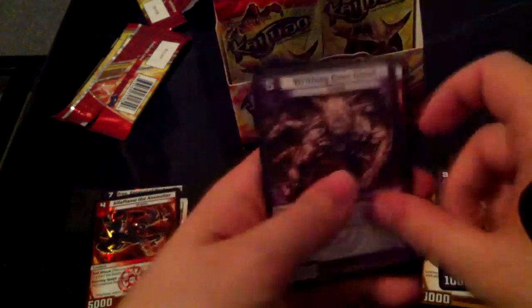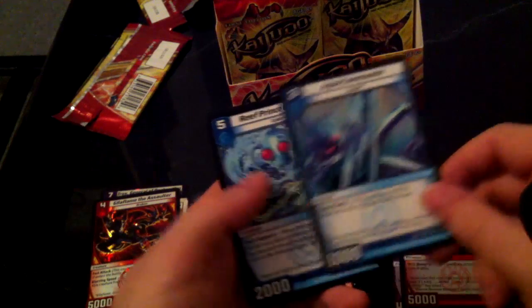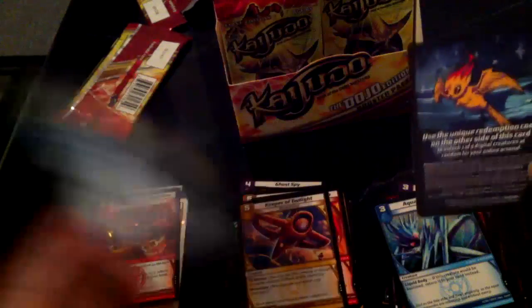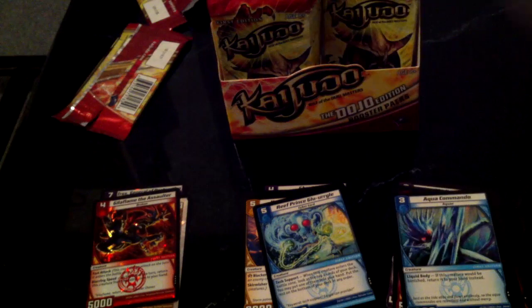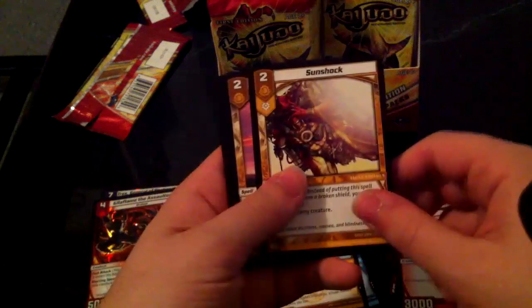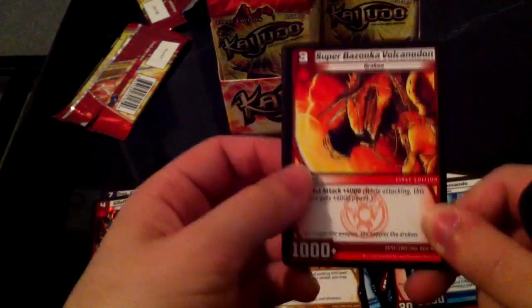Hydrobot Crab — Writhing Bone Ghoul is going to be my deck to counter Hydrobot Crab, just you wait! Om Nom Nom, Aqua Commando — I think this is the first one. And yes, I got the Glurgle! Oh yeah, Glurgle! Oh my god, I love Glurgle so much! Three more left on the left side: Blinder Beetle, Skeeter Swarmer, Ice Blade, Gatling Sky Terror, Sunshock, Regroup, Aqua Commando. Super Bazooka Volcano Dawn — I pretty much guessed that art, except now it's 3000 power and powerful attack 4000, so it's good for rush.